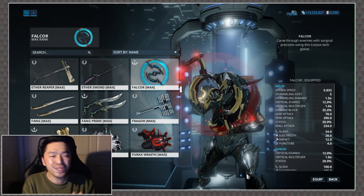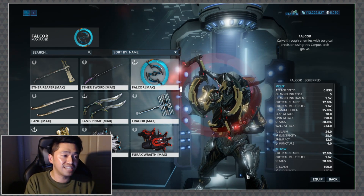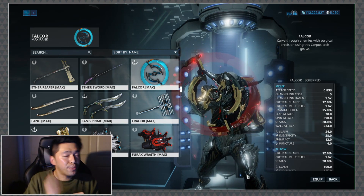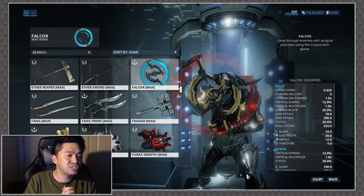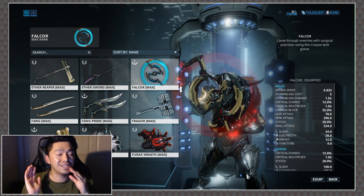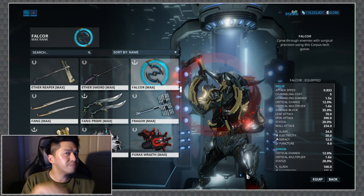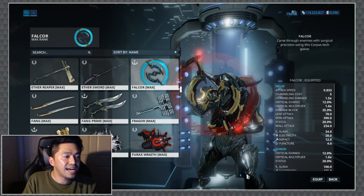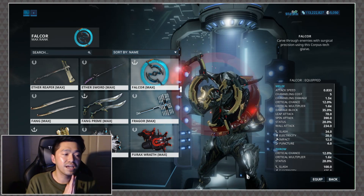When it comes down to stats, I'm actually fairly excited about this one mainly because it follows very closely in the Glaive Prime's footsteps. The attack speed is 0.833 — a bit slow, but toss a Prime Fury on there and you'll be fine. Its critical chance is 12%, very close to the Glaive Prime's 15%. The critical multiplier is 1.6x versus the Glaive Prime's 2x. Its status chance is 28%, only 2% off from the Glaive Prime.